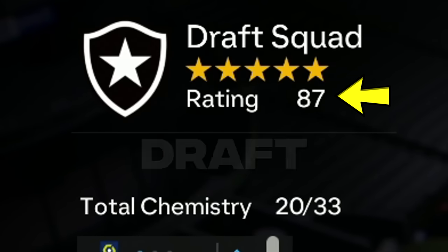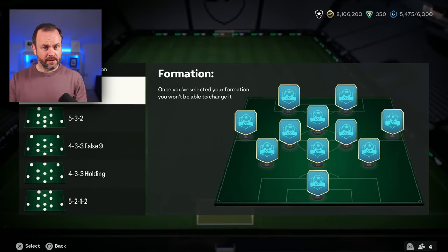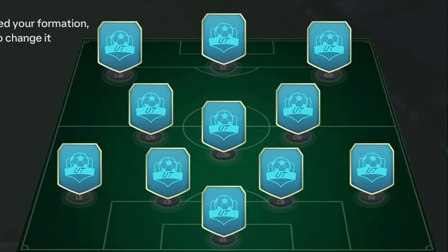I've got to build an 87-rated draft with 20 chemistry, but I can only see the flags. If I don't do it there will be consequences. We get to see the formation at least, which is only fair, and we will be going for a 4-3-3 holding.